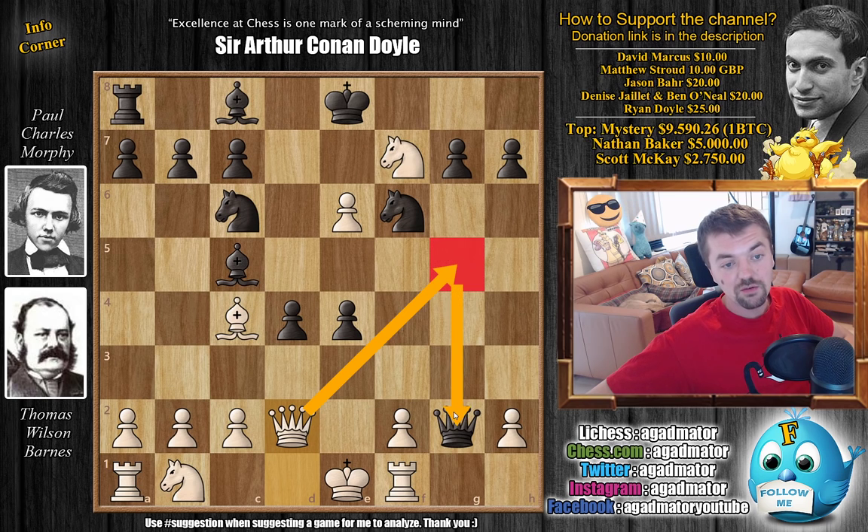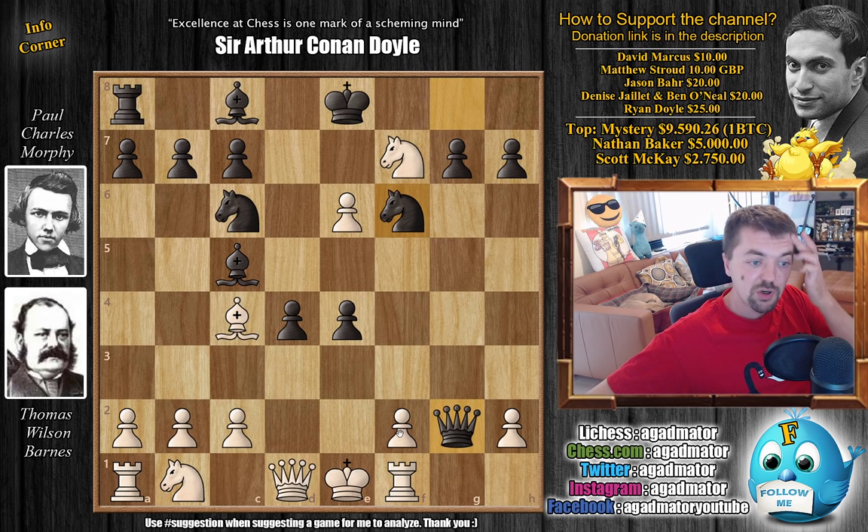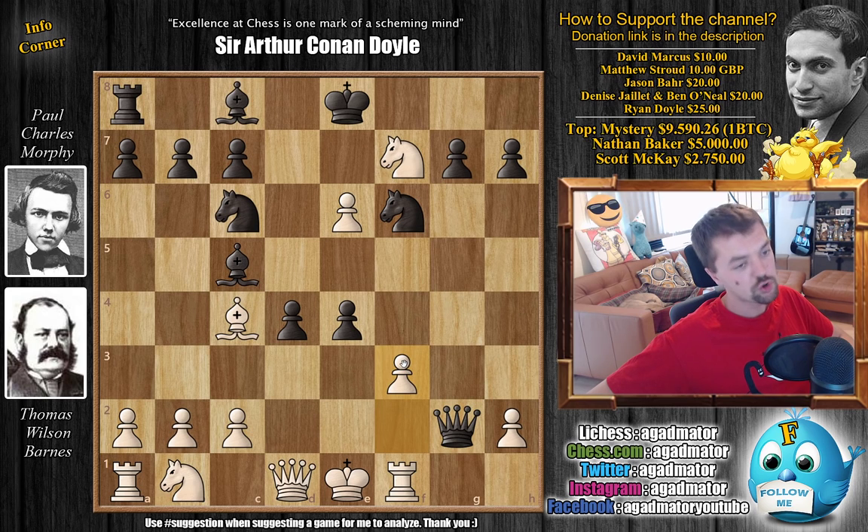Queen to d2 maybe, followed by queen g5, you try and trade off the queens and then try to survive this attack, because Barnes is up material — he's up the exchange. However it's not all that pleasant with these pawns and so many of Morphy's pieces out there. The queen is also very close to the king. So instead after knight to f6, Barnes tries f3 — a really ambitious move. It restricts the movement of the knight on f6 and maybe threatens to open up the f-file for Barnes' rook. But it seems like every game against Morphy, Barnes gets this beautiful initiative and then just loses the thread.